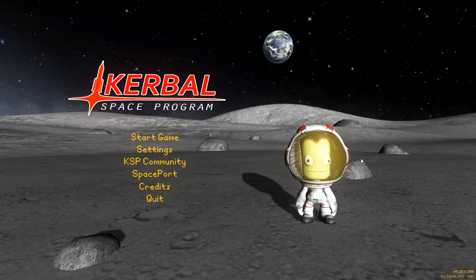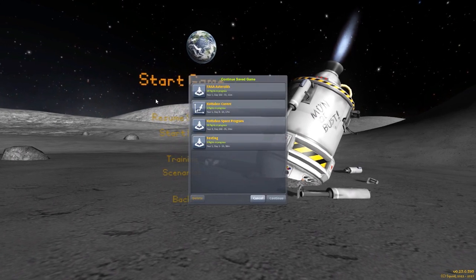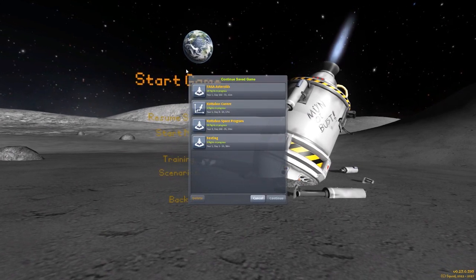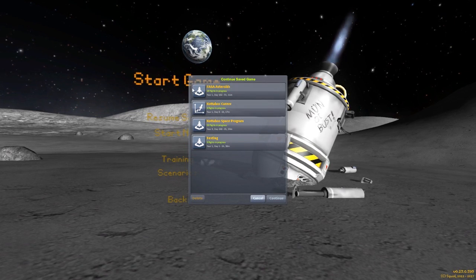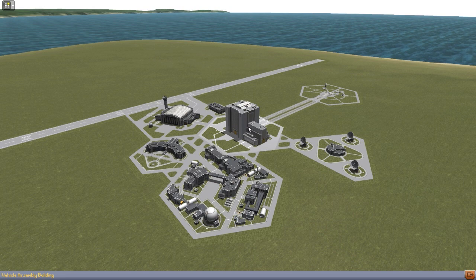Hello everyone and welcome back to Kotobo Space Program where today we are going to be taking a look at the FASA asteroid mod. I saw this mod about a month ago and I've been playing around with it and it is just glorious. It was made by a user Frizzank, and what it does is that it adds asteroids into the game.